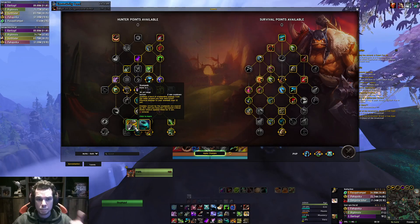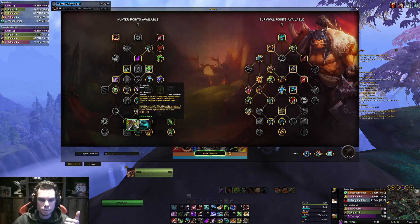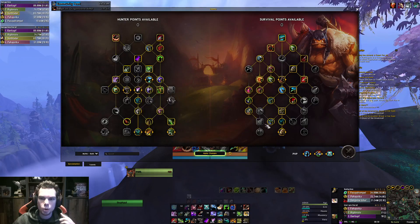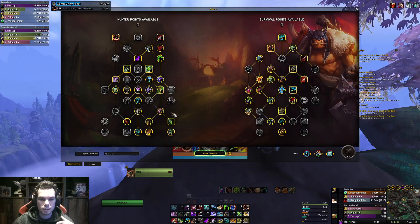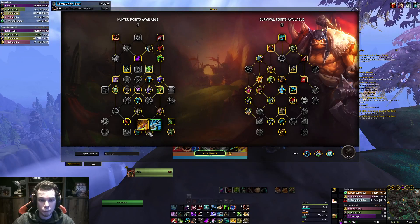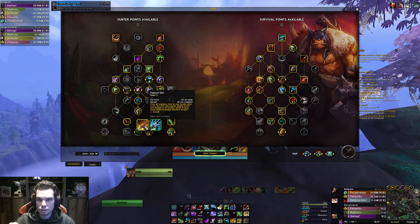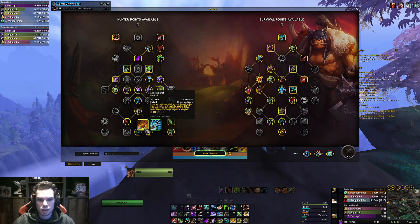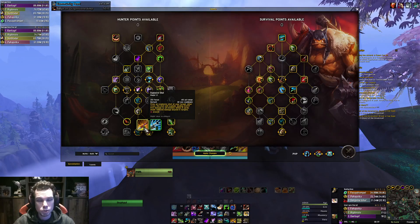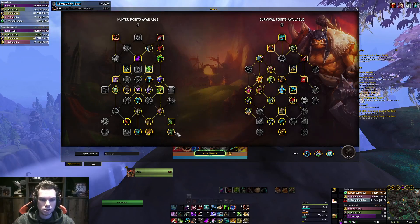You can take Stampede instead of Dead Chakram. I think damage-wise they're about the same - maybe Dead Chakram is a little bit better. But Stampede synergizes very well with your Coordinated Assault, and you will have a bigger burst in a 2-minute window. You will take Explosive Shot, because it is very, very, very powerful. It deals a lot of damage, and especially if you have a Ring from the Raid which deals extra fire damage to mobs, Explosive Shot will provide that fire damage for you.